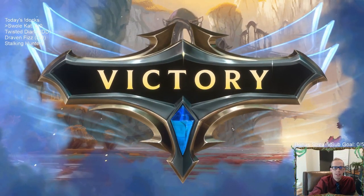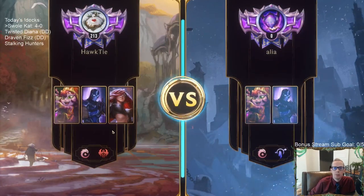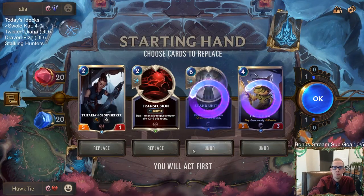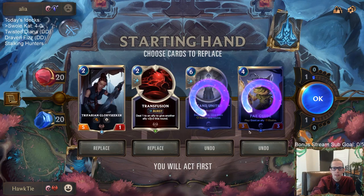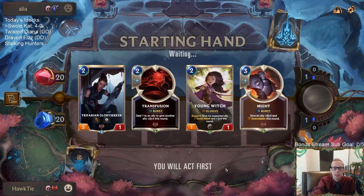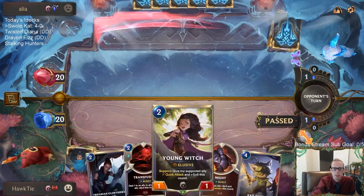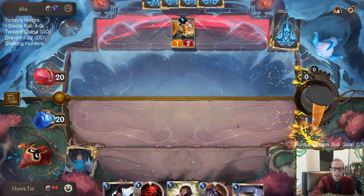Playing a somewhat mirror match — they also have Lulu and Shen but we're Noxus, we have Katarina, we're cool. They're Targon — not cool. Mulliganing Transfusion. We need a Quick Attack. Young Witch is good. On turn three we can attack with Quick Attack on Glory Seeker.